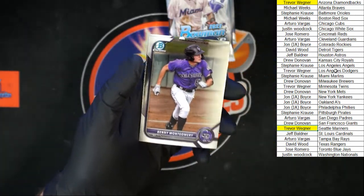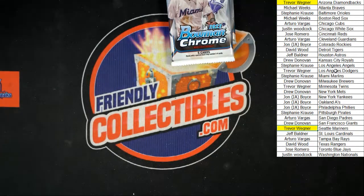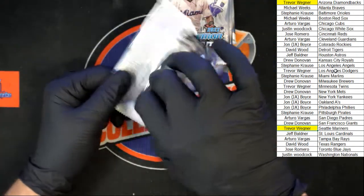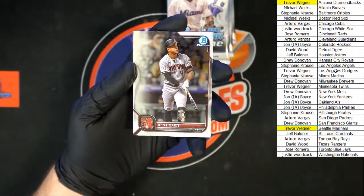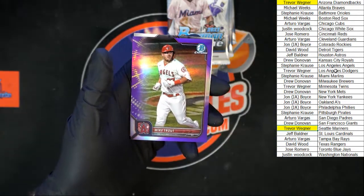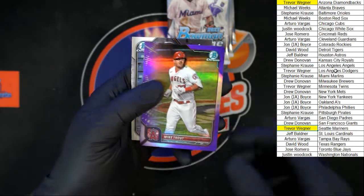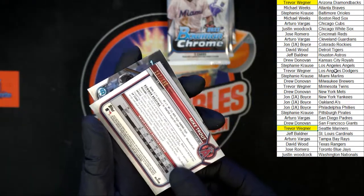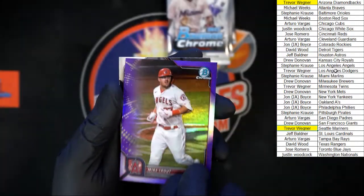Behind that, Benny Montgomery and Brian Acuna first Bowman. Martay, Cabrero rookie. Ooh, look at the purple Trout right there — that's not bad at all. Going to the Angels — who's got them? Angels: Stephanie Kay. And it's 237 of 250. Get you a good look at the number — 237 of 250. Very nice.